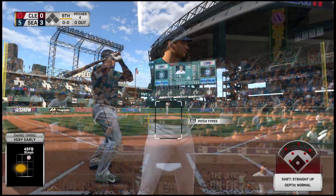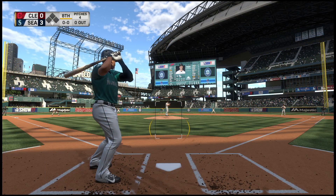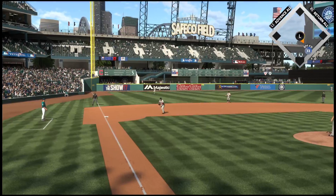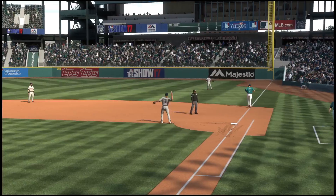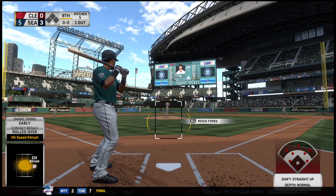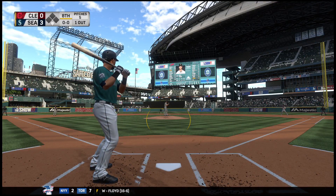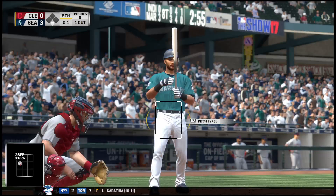Here now is Mike Zanino — he'll get things started in the bottom of inning number eight. First pitch of the at-bat on its way — to third, throws in time, and that's out number one. Now batting, left fielder Mitch Hanegar, 0 for 2 thus far in this one. Ready to deliver — takes a fastball on the inside corner.